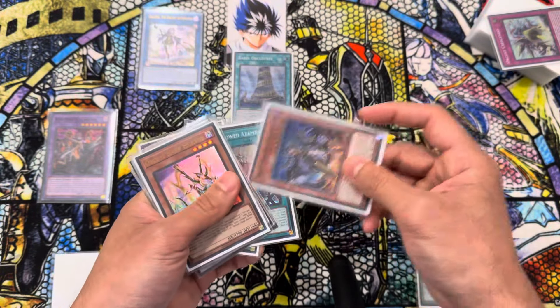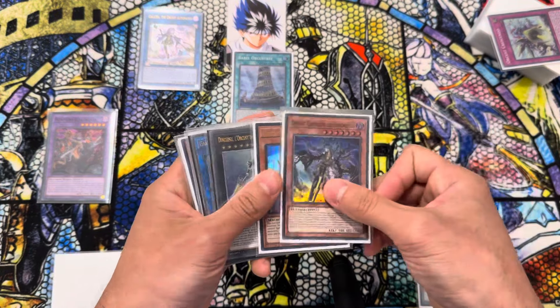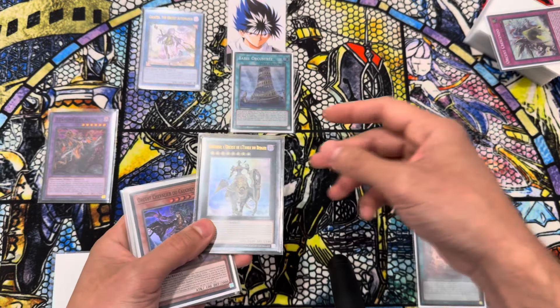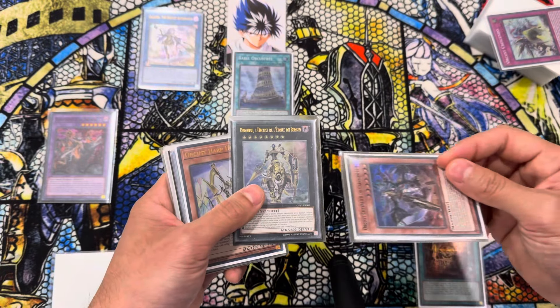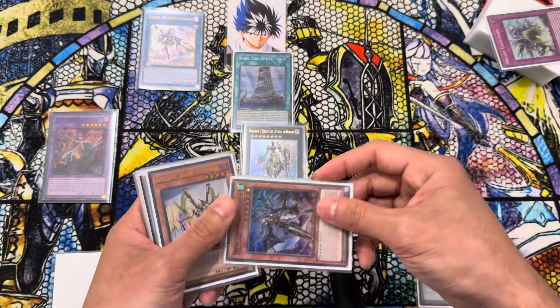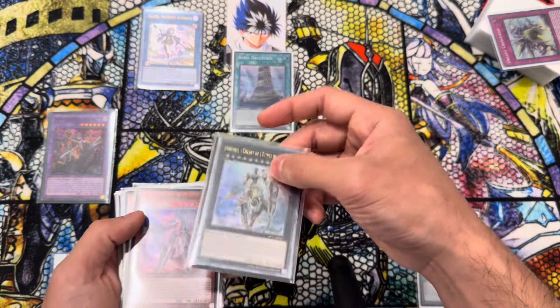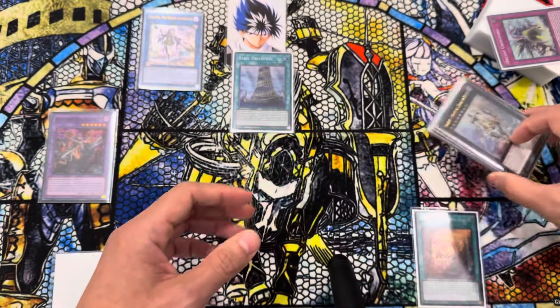Now you'll have all of these options to use during your opponent's turn. You can banish this, send Orcust Skeleton to the Graveyard, Special Summon this back out — you can do a non-target send, or you can equip from Banish. So if you do this: send Symbol Skeleton, banish Symbol Skeleton, Special Summon, re-equip this or Symbol Skeleton — now you're protected from destruction. Or you can just non-target send something. So there are a lot of lines you can do.